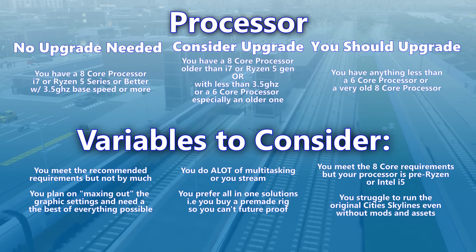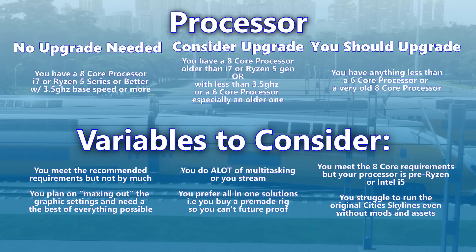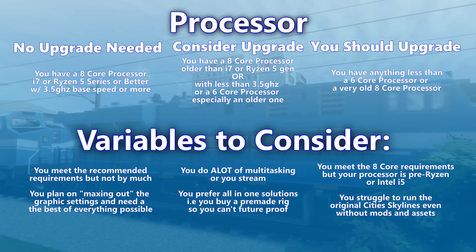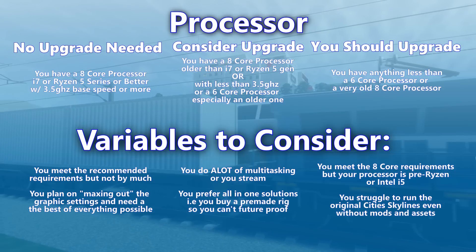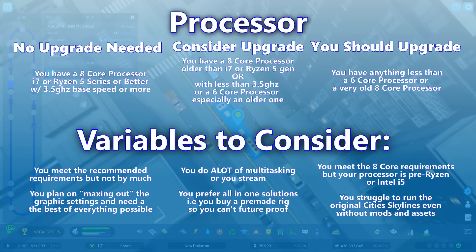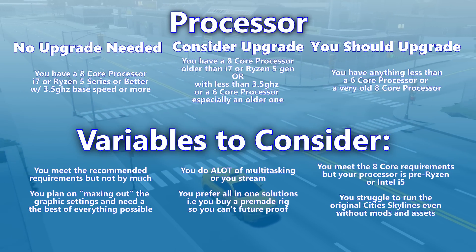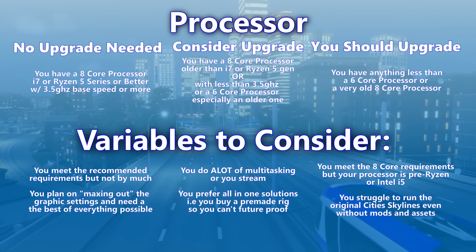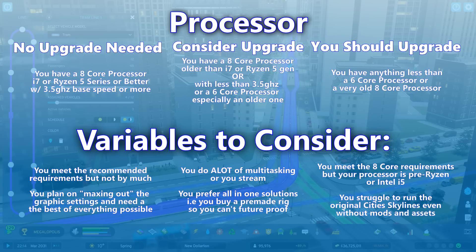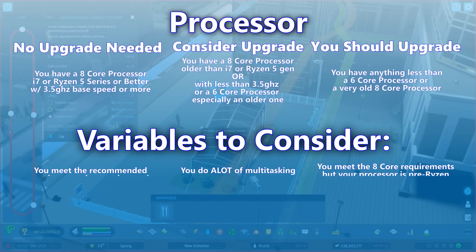Lots of things can affect your decision on a processor. If you meet those minimum requirements but not by much, or if you have an older generation processor even if it is 8-core, you might consider an upgrade. If you're someone who buys systems pre-built, you might consider just getting a new system, because several years down the line you might need that anyway. If you struggle to run the original Cities Skylines, you will not be able to run Cities Skylines 2 — it's going to demand a lot more power.